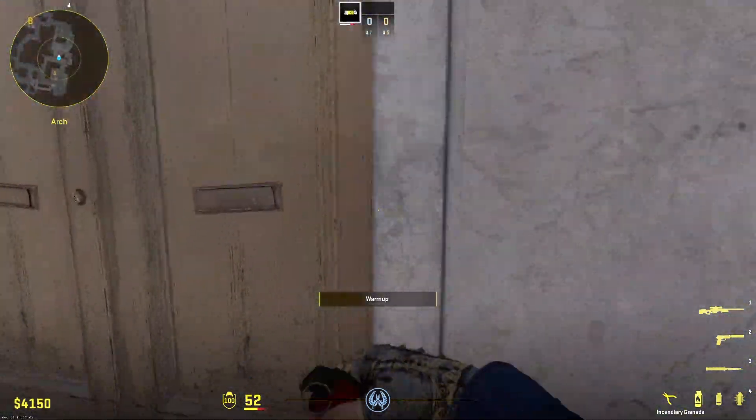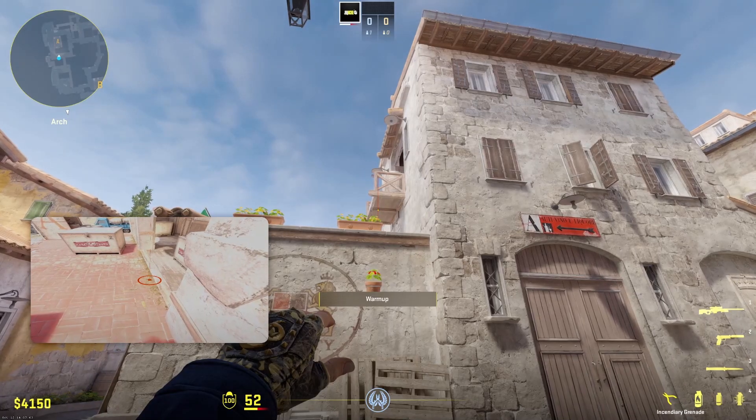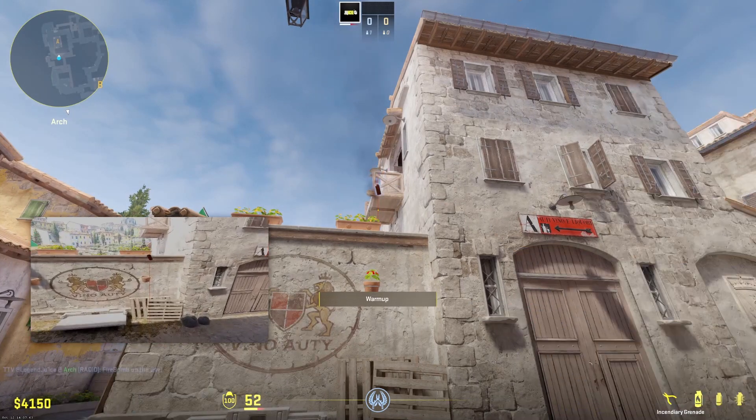Inferno Utility in Counter-Strike 2, let's go! First up, we have a quick back sight molly. It's very easy to throw, just follow what I do in the video.